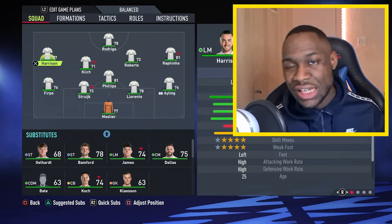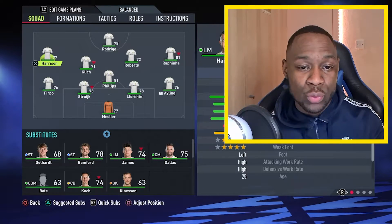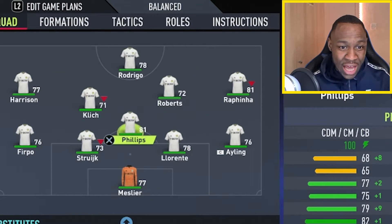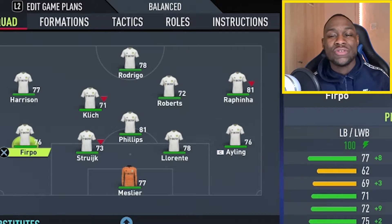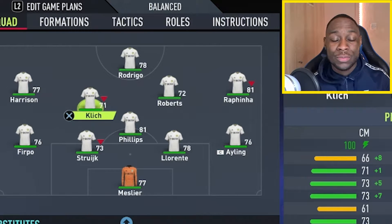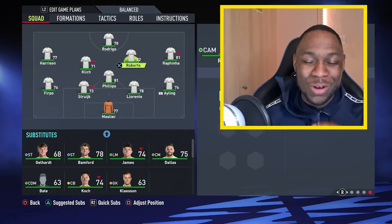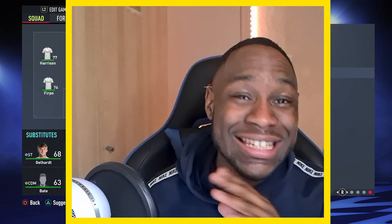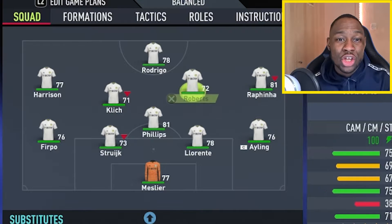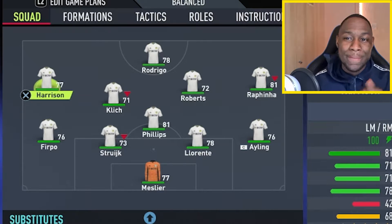For those interested in using Leeds for custom tactics or career modes, here's a strong starting 11. We start with Meillier in goal, Ayling at right back, Llorente and Strujic at centre half, and Junior Firpo at left back. Starting in the CDM position we have Kalvin Phillips. In the left central midfield position we have Matthias Klick, and in the CAM position we have Tyler Roberts. Your right winger is Rafinha, your striker is Rodrigo, and your left winger is Harrison.